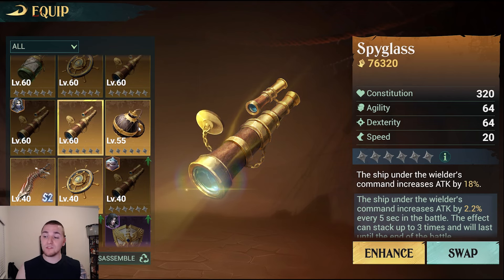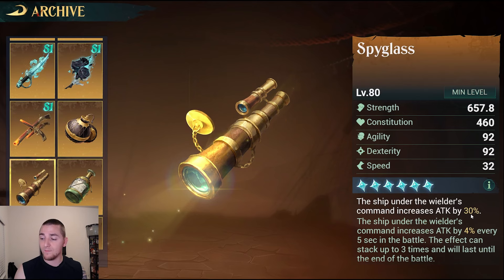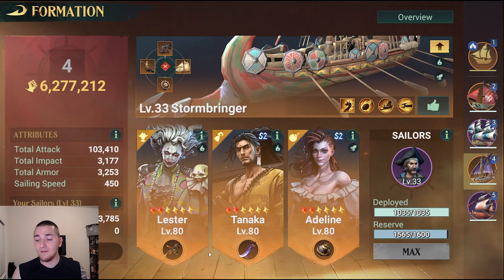You can also put on the Spyglass or Tyrant's Hand for Lester. The answer to which is better — an unrefined Spyglass/Tyrant's Hand or unrefined Chain Bombs — is that a damage bonus to a ship is slightly more valuable than attack percentage, and you get higher base damage bonus on an unrefined Bomb than an unrefined Spyglass. 18% attack is nowhere near as valuable as 21% burning drowning damage. Therefore unrefined, the Bomb is going to be much, much better for you than the Spyglass. When the Spyglass is fully refined, it gives a total of 42% bonus attack including a 12% stacking portion after 15 seconds. They're pretty close at max refinement, but at unrefined the Chain Bombs is dramatically better.